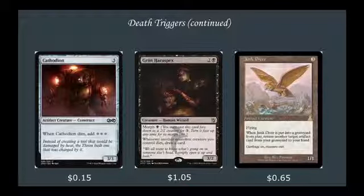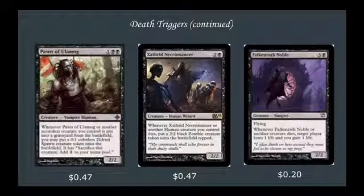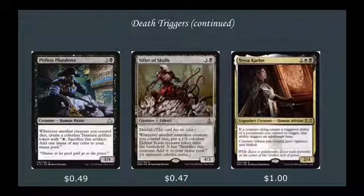Junk Diver: 3 mana 1-1 Flyer, when it's put into a graveyard from play, return an artifact card from your graveyard to your hand. Pawn of Ulamog: whenever it or another non-token creature you control is put into a graveyard from the battlefield, you may put a 0-1 Eldrazi Spawn token onto the battlefield — sacrifice it to add 1 to your mana pool. A huge source of triggering the ability of Athreos, although no one would be stupid enough to pay the 3 life. Pitiless Plunderer: whenever another creature you control dies, create a colorless Treasure token — tap, sacrifice it to add 1 mana of any color — another massive source of ramp.